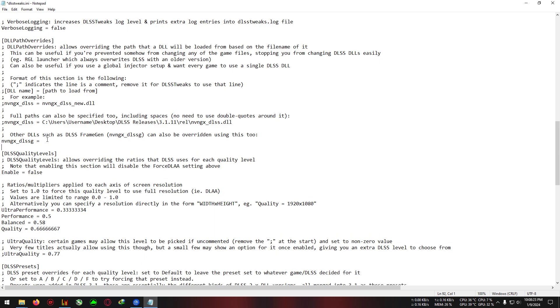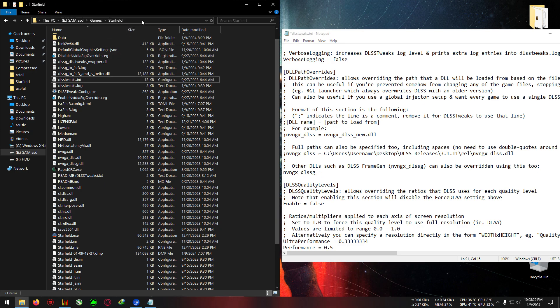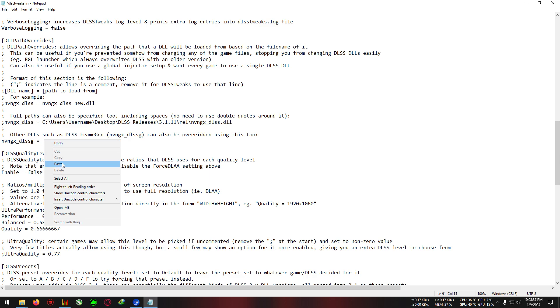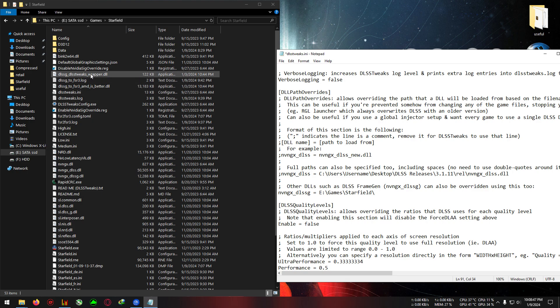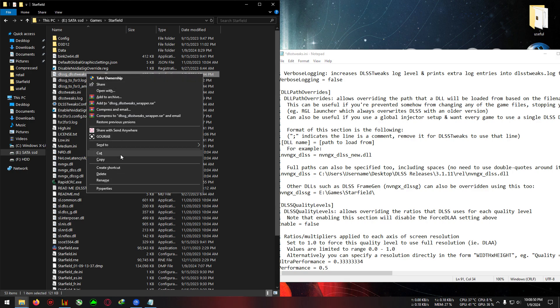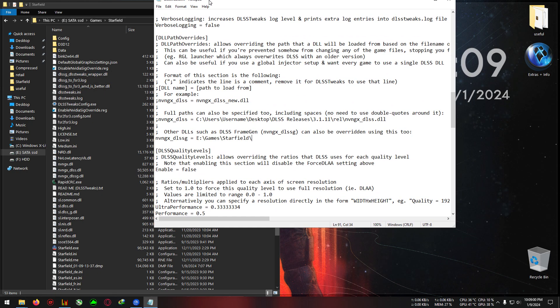Come back to the directory, select the path where your Starfield is located by clicking on the address bar, then right-click and copy. Go back to the text and paste it there. Come to the end of the line and press backslash from the keyboard. Then find the file called dlssg_tweak_wrapper.dll, right-click it, rename it, copy the full text name of the file — not the file itself, just the text name — then click outside to cancel the rename.